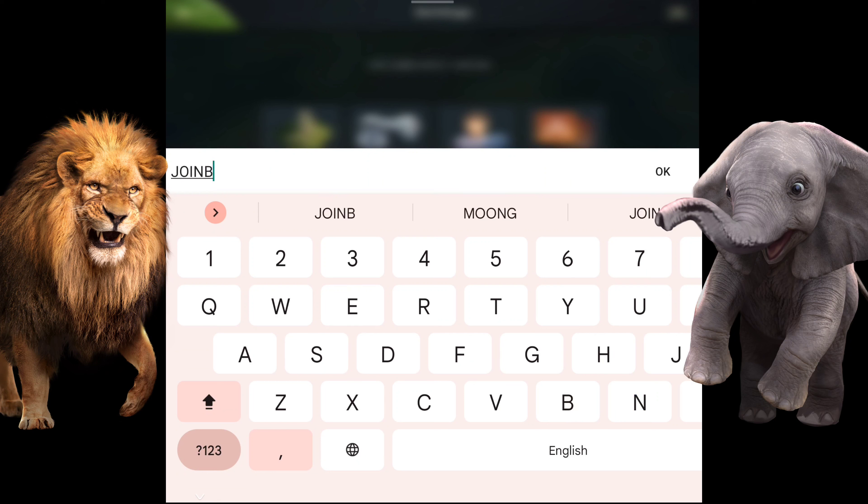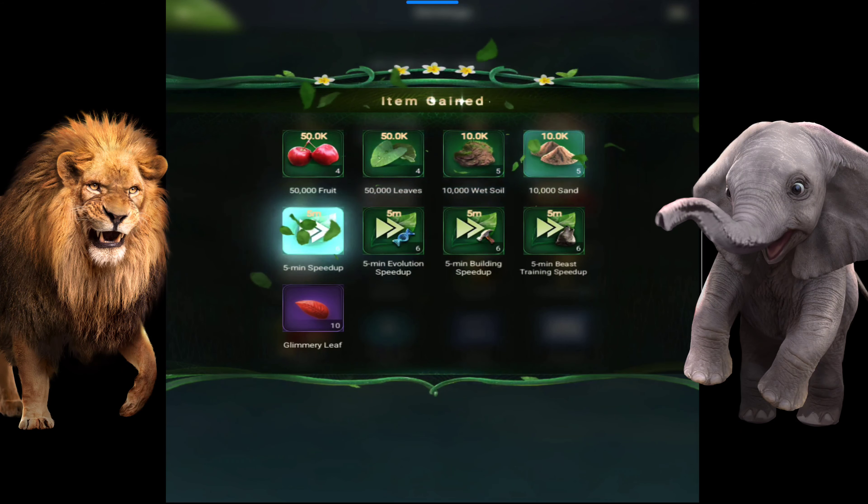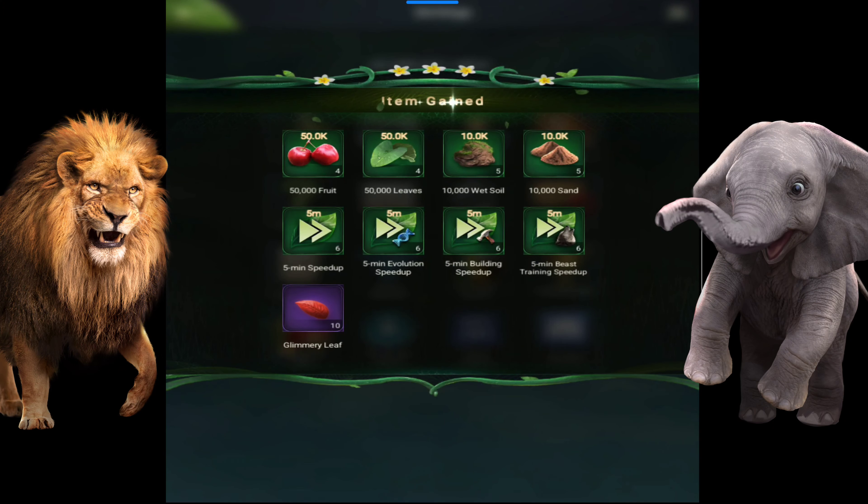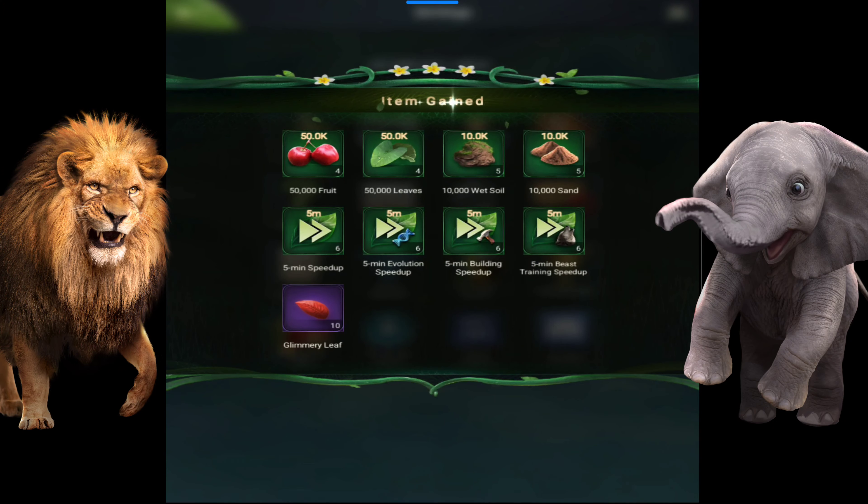Here is the new redeem code - you have to type in capital letters: JOIN BEASTLORD. This is the new redeem code, and here you can see the items you will gain from it. Thank you for watching the video.